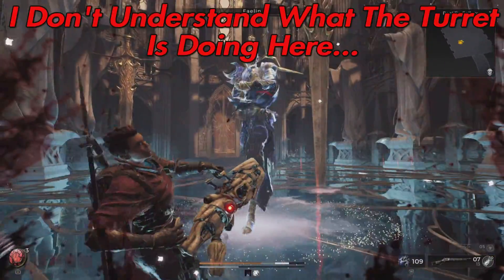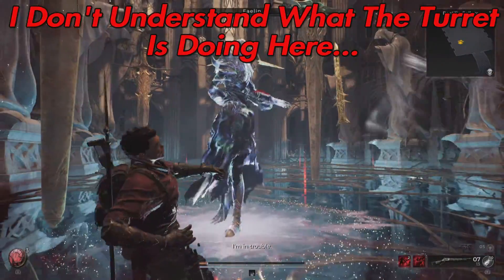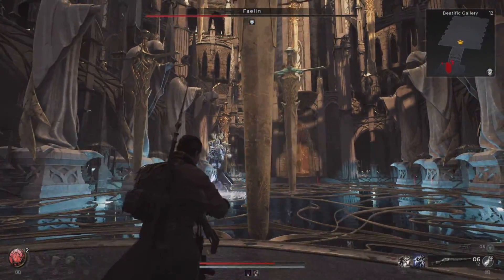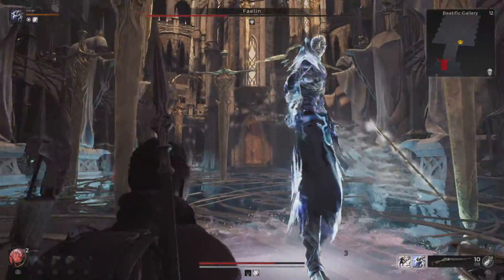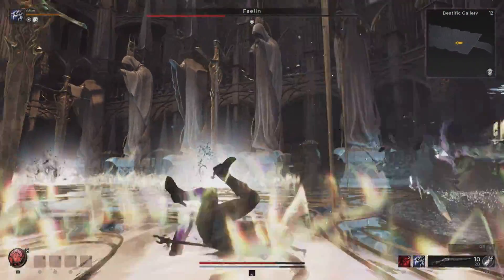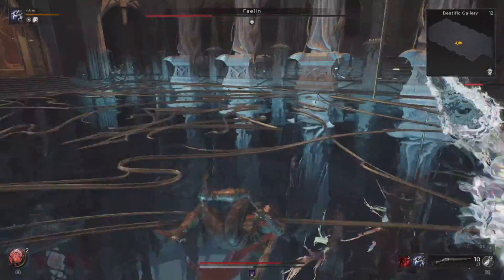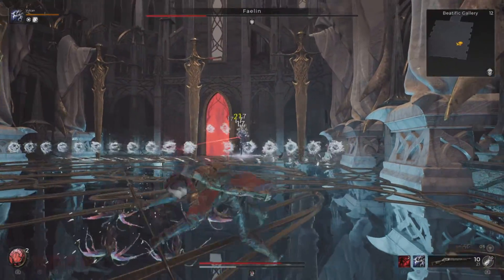The boss has three phases, so you want to be in as good a health state as possible when you get to the third one. Also, the Siphoner trait is an excellent addition no matter what kind of build you are running — it's pretty much free lifesteal, so an item with lifesteal combined with the Siphoner trait are excellent for keeping you alive if you don't have many healing resources.